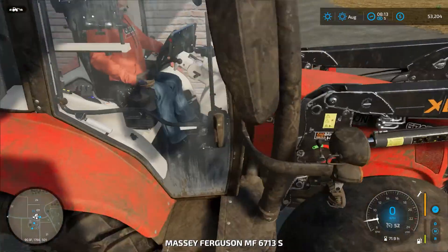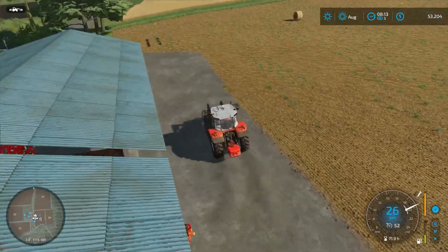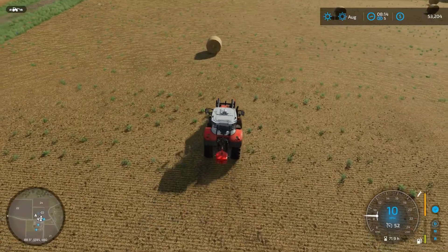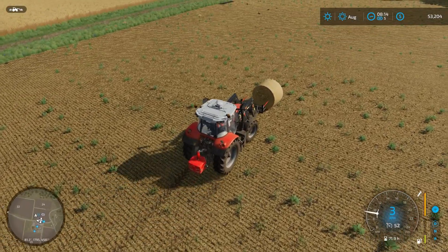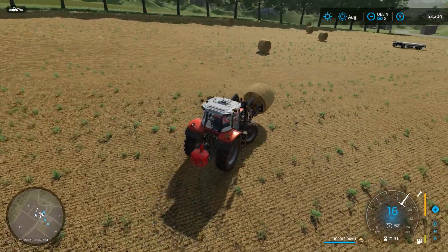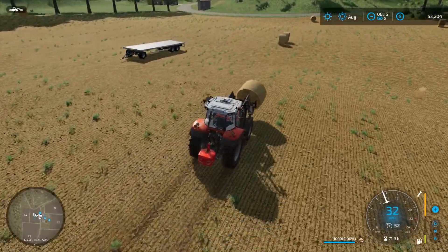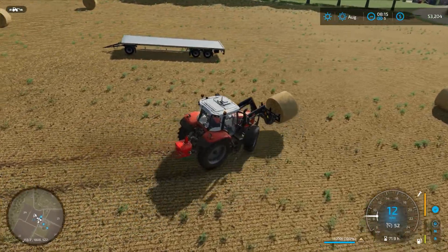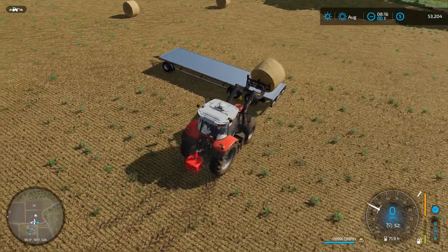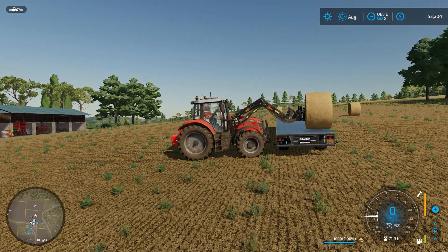So the first job of the day is going to be clearing the field of these straw bales from the last harvest. We'll put those on our trailer and leave those to one side until they're ready to be sold. The price for straw is very low unfortunately — even on a good day it's not very good, but it's better than nothing. We've got about ten bales here on the field, so we will stack those up and when the price is right we'll get rid of them.